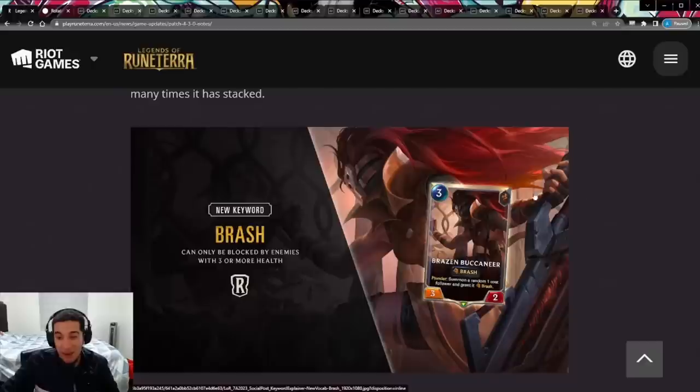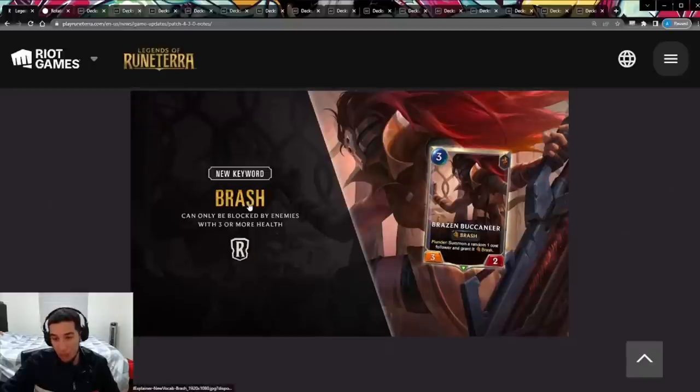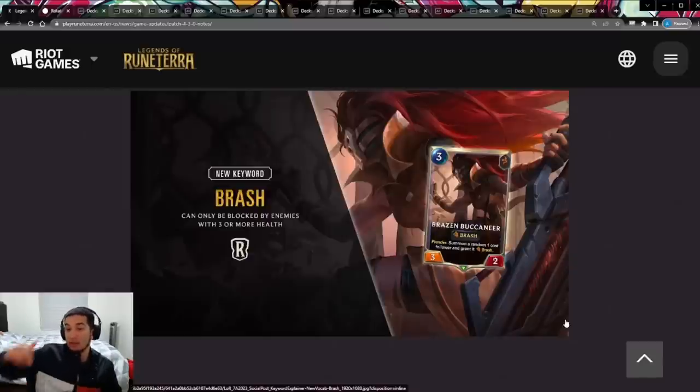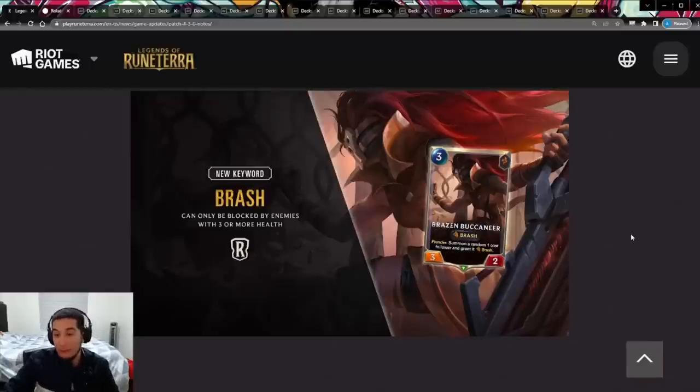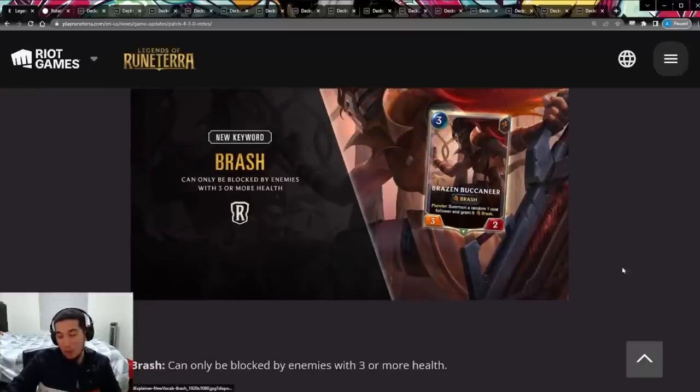Not only that, but all the units with Brash so far have pretty good stat lines — they're not like Elusive where stat lines get reduced because Elusive is such a good keyword. Think of Jack: he's a four-mana four-five. That stat line is already crazy, and you add Brash on top of that — it's ridiculous. You're going to have few blockers to actually go and block, taking that damage over and over again. The other key thing about Brash: damage to health is permanent. With Fearsome you can reduce a unit's power to get it through, but they get that power back next step. With Brash, if the opponent blocks and you reduce their health below two, your Brash units won't have any blockers when you attack. That's also how Brash synergizes with the Jack package — that strike spell in Bilgewater leaves both units at one HP so they can't block your Brash units.